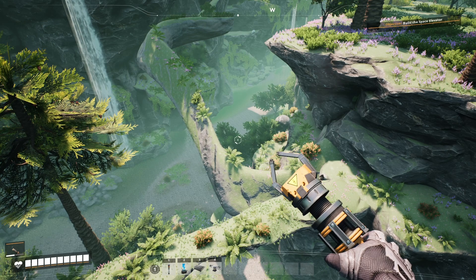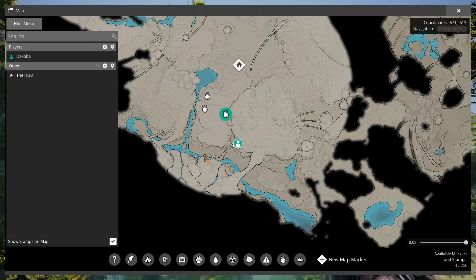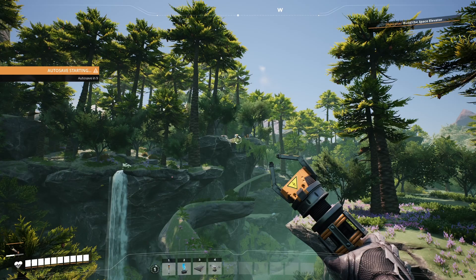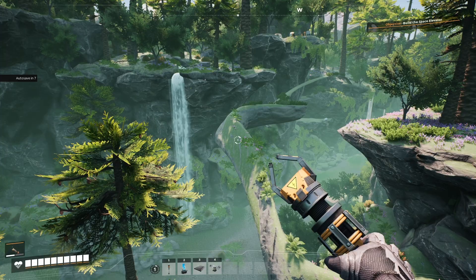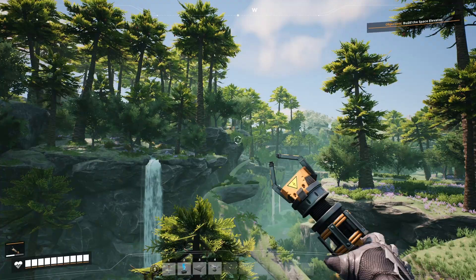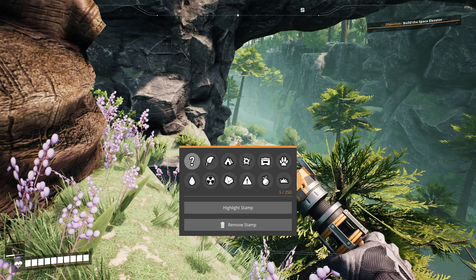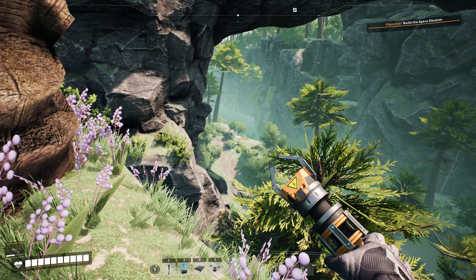We've continued heading south and come across our first drop pod — we're not quite to it yet, it's across this chasm, so we're going to head up and cross over this bridge. To make sure we don't lose track of it we're going to place another stamp marking it as a point of interest. Just a little further south we've also spotted another drop pod down at a lower level, so we'll mark this one too so we can go investigate and gather up a couple of hard drives when we're ready.